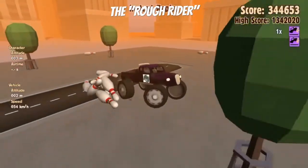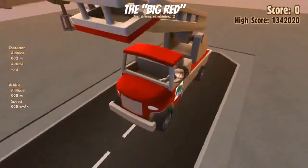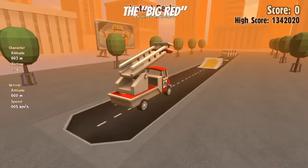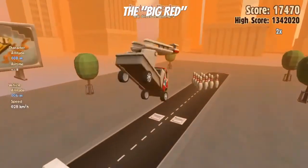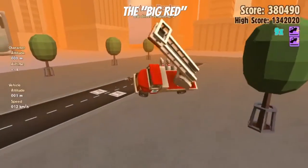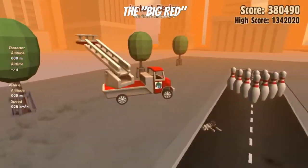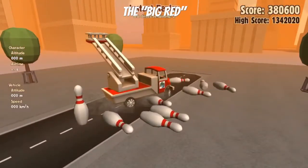Next up is the Big Red, this fire truck. We're gonna see it go up the yellow ramp and see how many pins it knocks over. But oh no — it's a nose-first dive as it just falls down. That's zero pins for the Big Red. What happens after won't count because it already got its first chance.